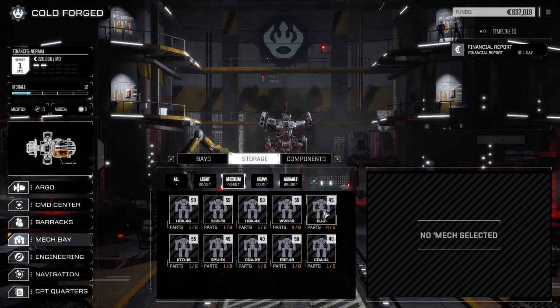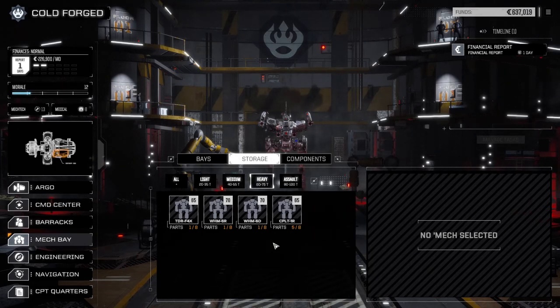Going into mediums, we've got four wolverine parts and four blackjack parts, so we're getting kind of close for a medium mech. And for heavies, we've got five catapult parts and two warhammer parts. That's looking pretty good too.